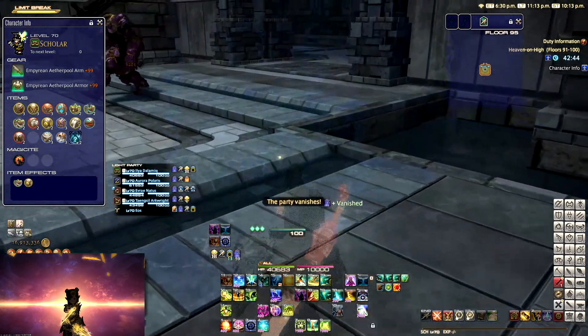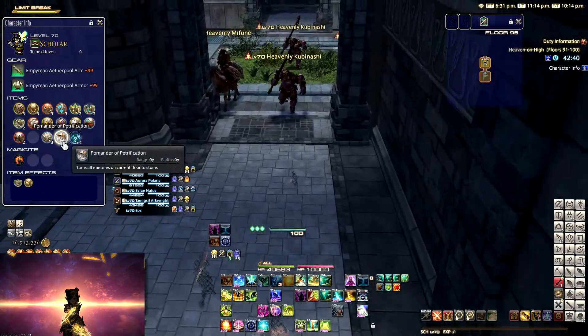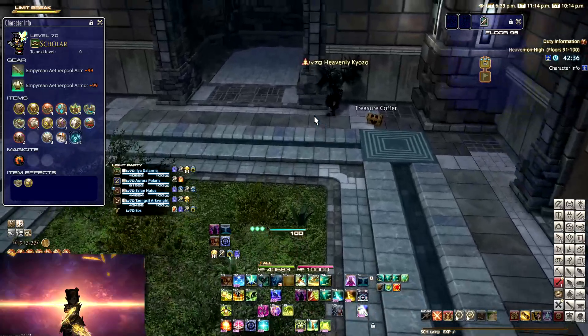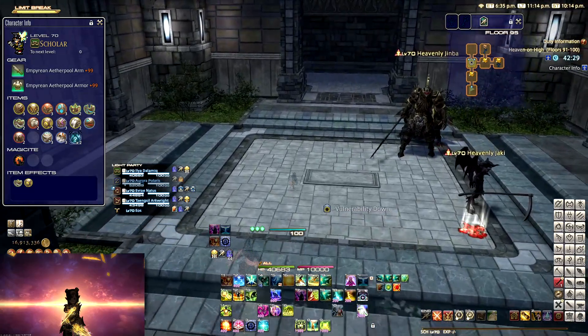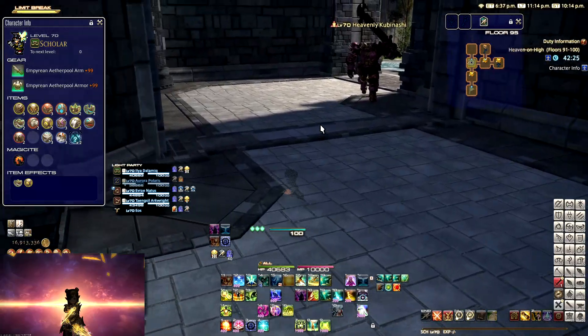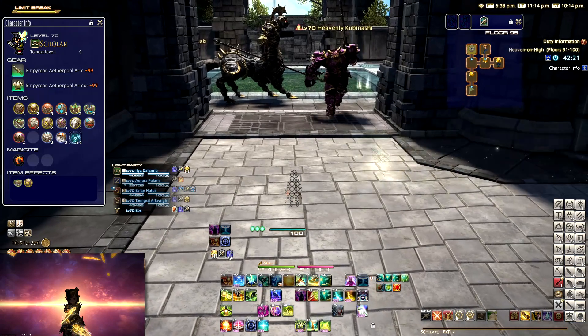When you look back at the previous deep dungeons, they always came out at a .3 patch. Palace of the Dead came out at 3.3 and then Heaven on High in 4.3. We're going to have patch 5.2 come out relatively shortly, meaning that in about three months' time we're going to be getting patch 5.3, where we can expect an ultimate and some other piece of content as well.